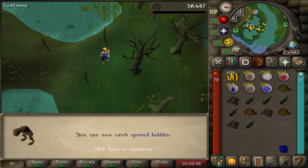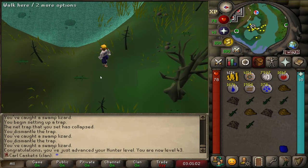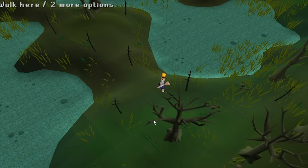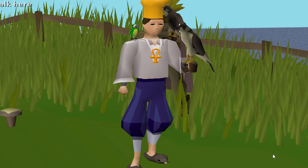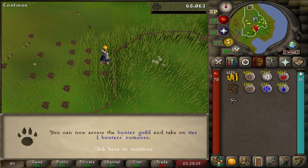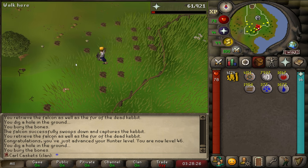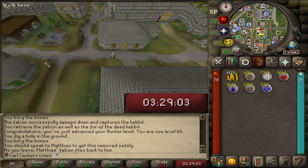Nobody saw this coming, but I can now catch Spotted Kebits, which is my next training method and will finish up the Hunter grind from 43 to 46. I'm gonna miss the Swamp Man — I really enjoyed my time there. Carl Caskets has a falcon! 44 Hunter, 45 Prayer — I just got Mystic Might. And there it is: 46 Hunter! We can now access the Hunter Guild and take on Tier 1 Hunter's Rumors. Let's go do our clue step. That took about 3 hours and 29 minutes. Not too shabby.